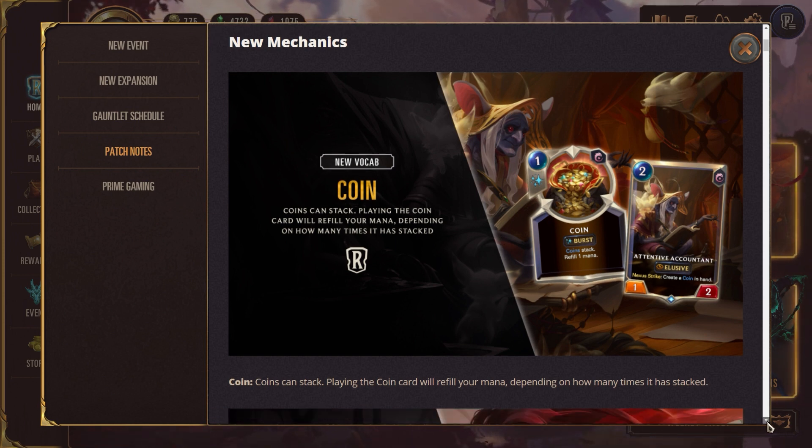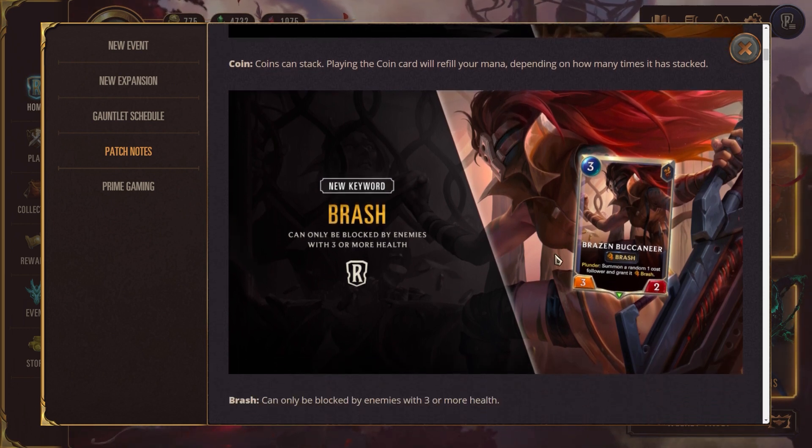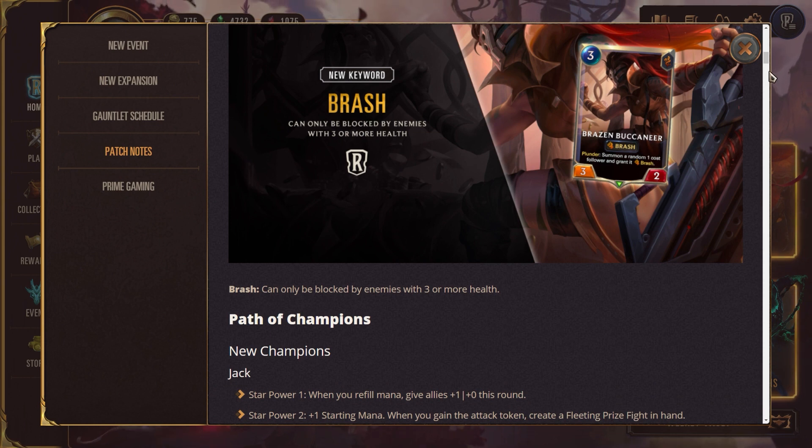That should be a pretty fun mechanic to play around with — that's what the deck I was trying to build revolves around. Brash is another new keyword: units with Brash can only be blocked by enemies with three or more health. As the game progresses, units take damage and their health lowers, so you can use spells to reduce enemy health so they can't block your attacks on the nexus.